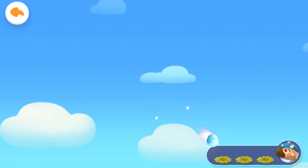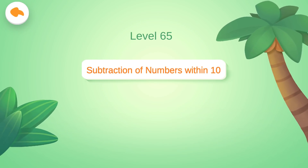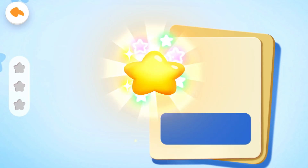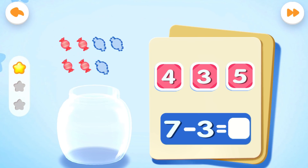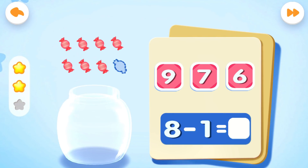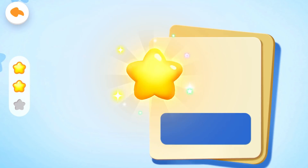You found the dinosaur egg. Wonderful. Level 65: Subtraction of Numbers Within 10. What's 8 minus 3? Yeah, you are right. What's 7 minus 3? Correct answer. What's 8 minus 1? Get the scores.